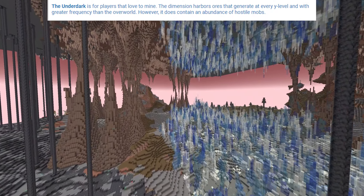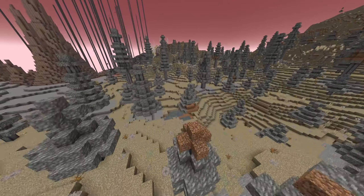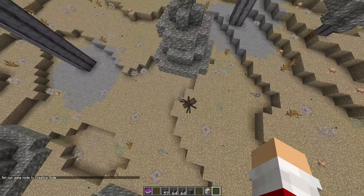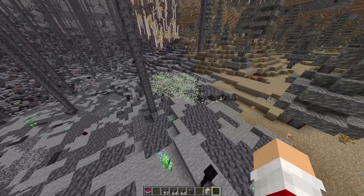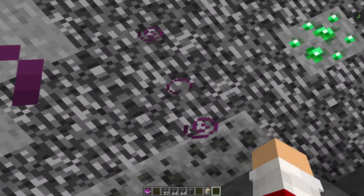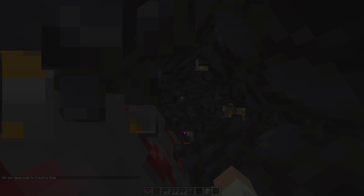The Underdark is for players that love to mine. The dimension harbors ores that generate at every Y level and with greater frequency than the overworld. However it does contain an abundance of hostile mobs — silverfish and spiders. Don't step into these fields — those are dangerous. To get to the next dimension just dig down, and it even has underground biomes. This is amazing.